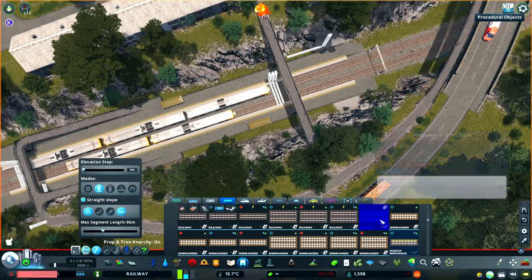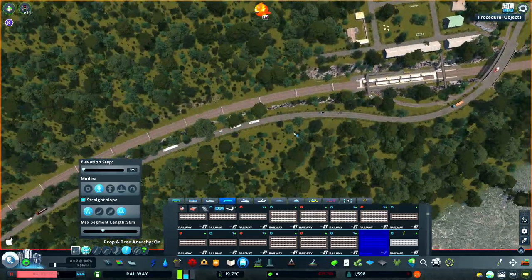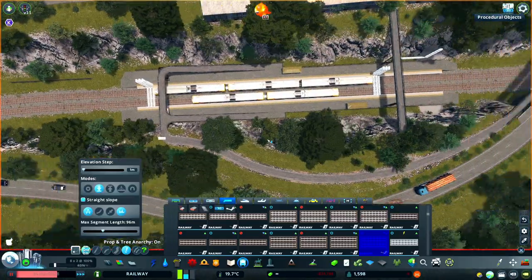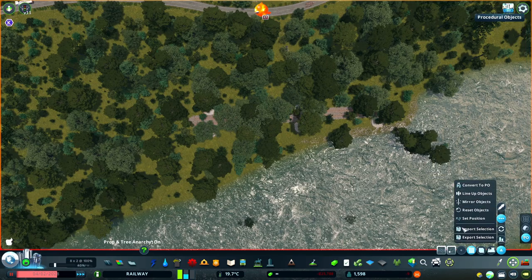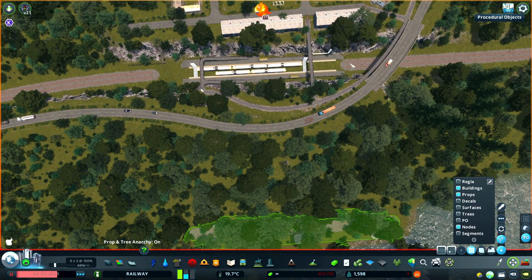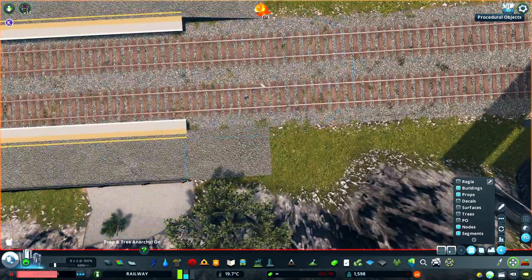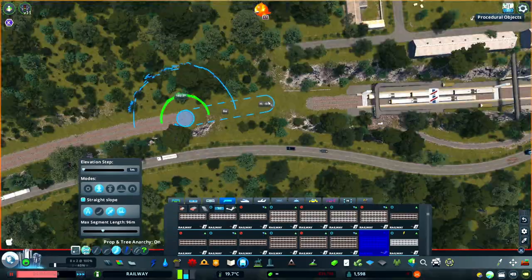Having made the decision to use diesel trains, I'm replacing all of the track containing catenary supports with unwired track. You'll also see me replop the station using the railway replacer mod, because even though there are ways to edit the tracks of already plopped stations, I find it quicker and easier to replace it and reconnect the lines. Just make sure you align it using the fine movement control in Move It, so the stopping positions we worked out earlier will remain in the same place.